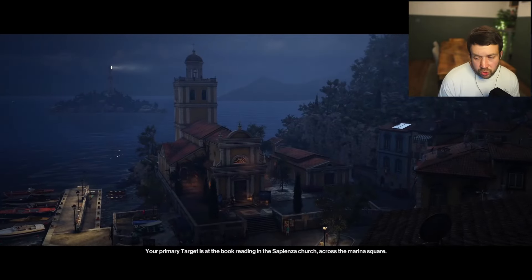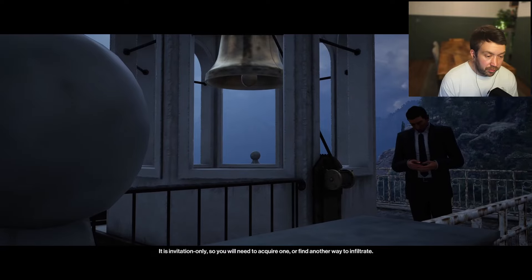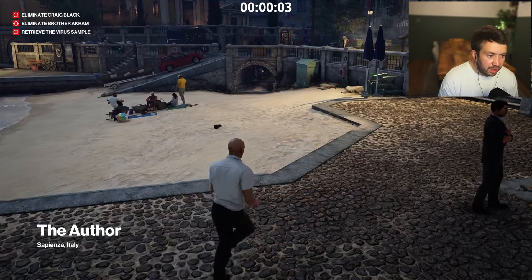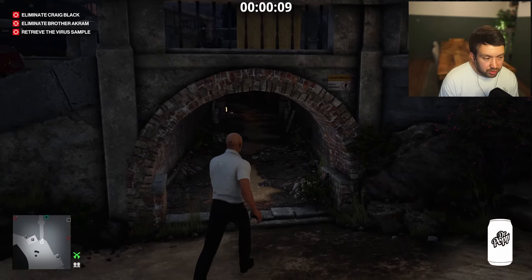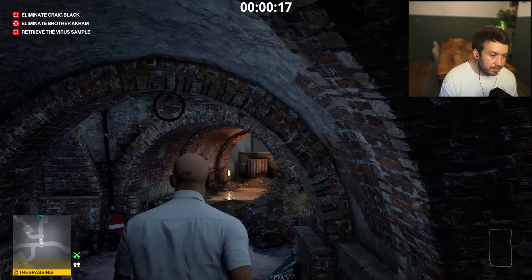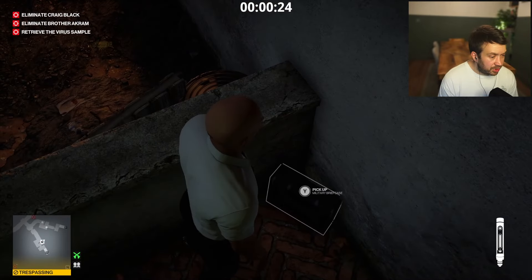Good evening, 47. We're just going to let the cutscene play out — we're waiting for a close-up of one of the guards, which will come up shortly. And there we go. The reason for that is it just means that everybody starts doing their little routes. We're going to pick some stuff on the way — get that brick as well, then pick up the lethal syringe and the briefcase too.